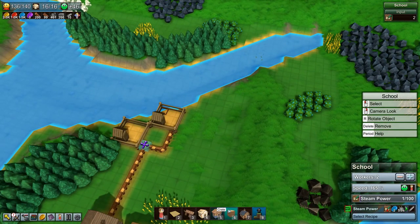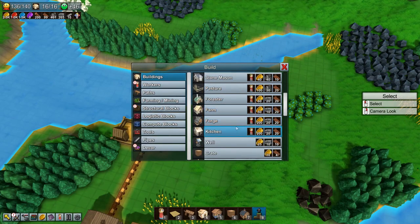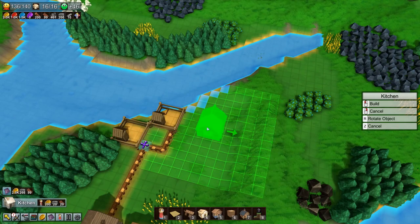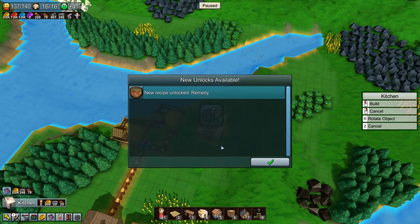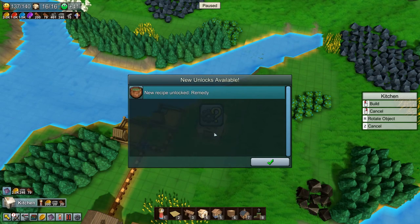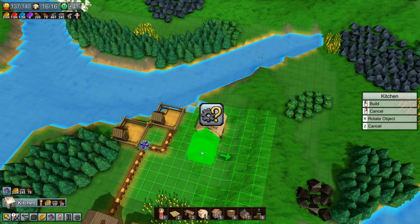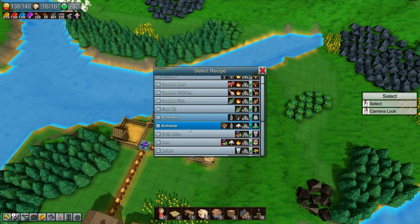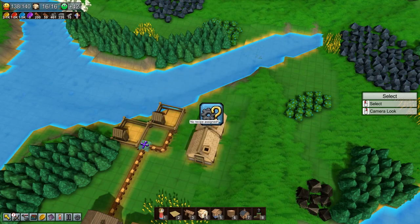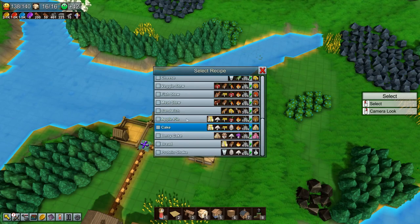Kitchens — buildings, kitchen — and we want two of them, so we'll put one here. New recipe unlocked: remedy — a bitter but invigorating tea that relieves common ailments, also made in a kitchen. We want a couple of kitchens and one of them to make cheese and one to make butter.